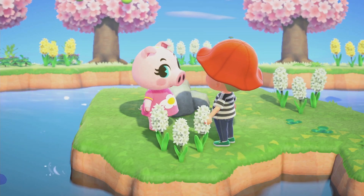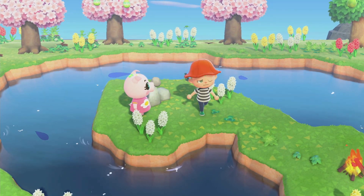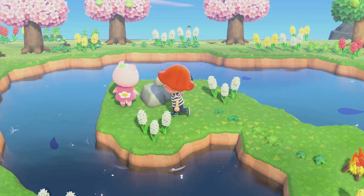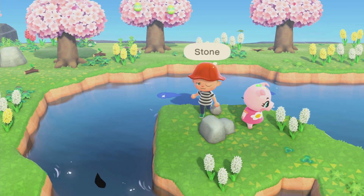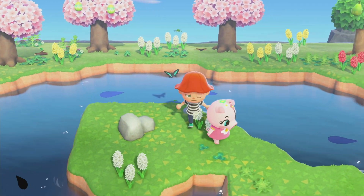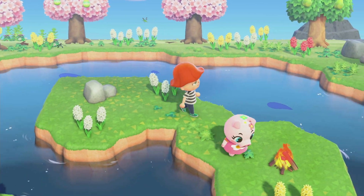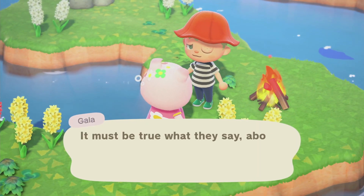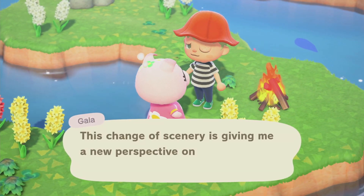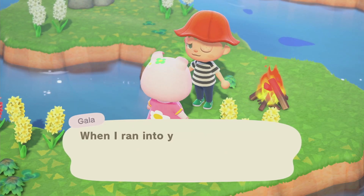She's a cutie. Most pig villagers are not that cute but she looks good. We have a rock here. Should we invite her? I don't have enough Nook Miles tickets — actually I don't have any Nook Miles tickets — so let's just invite her to my island.